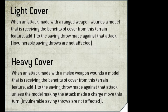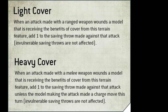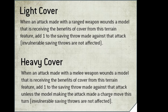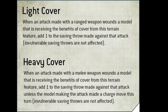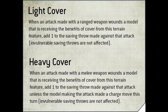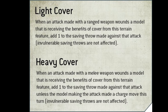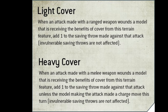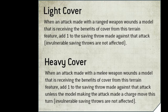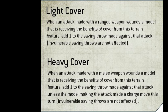Light Cover. 'When an attack made with a ranged weapon wounds a model that is receiving the benefits of cover from this terrain feature, add one to the saving throw made against that attack. Invulnerable saves are not affected.' Heavy Cover. 'When an attack made with a melee weapon wounds a model that is receiving the benefits of cover from this terrain feature, add one to the saving throw made against that attack, unless the model making the attack made a charge move this turn. Invulnerable saving throws are not affected.' Those aren't too bad, and although there's no sentence spacing, the fact that there are two separate rules means the writers were forced to split it up, making it a lot easier to read. But based on the previous examples, I think that's an accident of the length of these rules as opposed to good visual design.